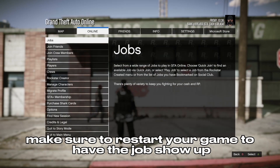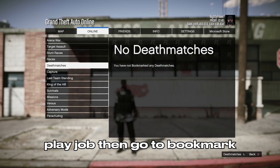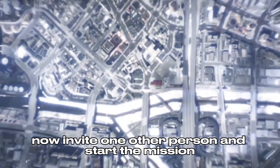After you bookmark the job, make sure to restart your game to have the job show up. To start the job, open the pause menu, go into the Online tab, select Jobs, Play Job, then go to Bookmark. Now go to Last Team Standing and select the job you just bookmarked. Now invite one other person and start the mission.